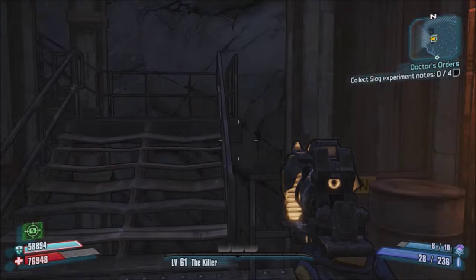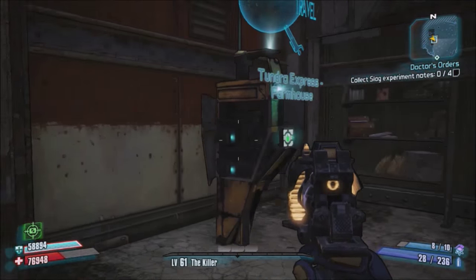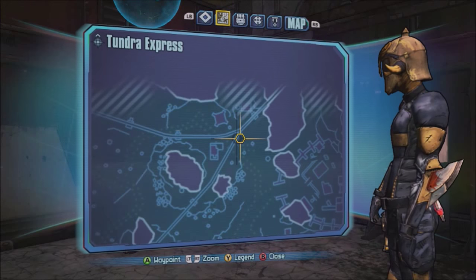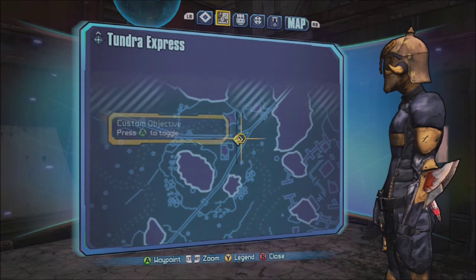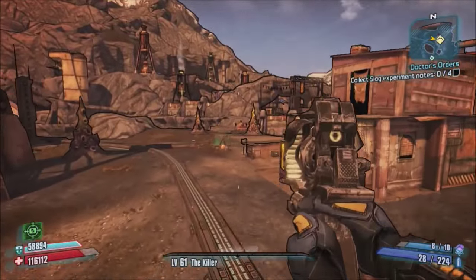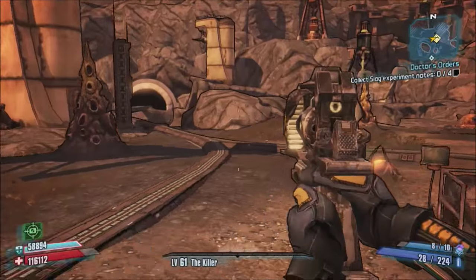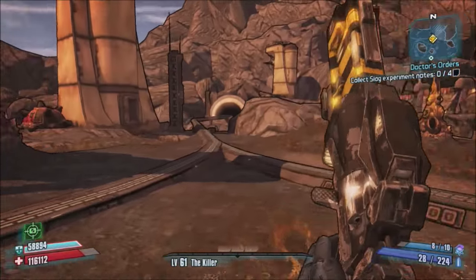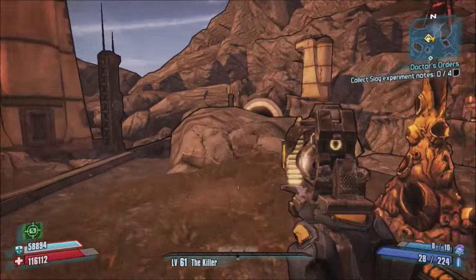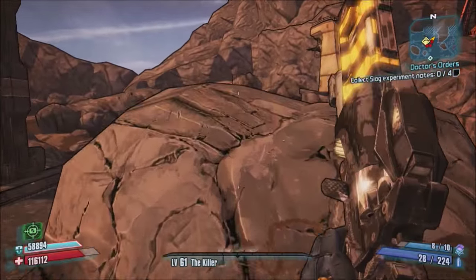What's up guys, I'm playing Borderlands 2 and I've got a cool little game for you to play in Tundra Express. As you can see on the map there's a small little divide in the train tracks. You're going to have to go there. When you get there you can see there's a small tunnel where the train comes out and the train tracks divide both left and right.